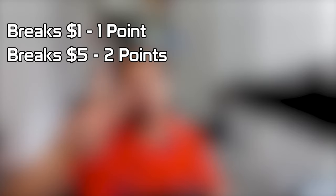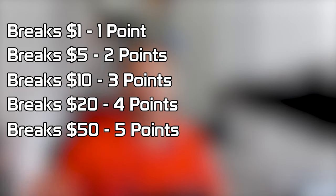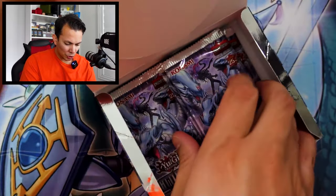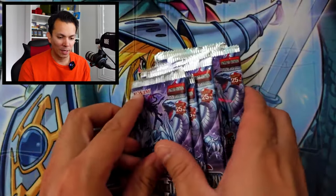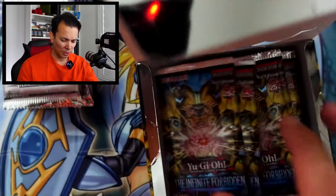For those who watched the previous versus, the point system is as follows: breaking $1 is one point, breaking $5 is two points, $20 is four points, $50 is five points, and the coveted six-pointer is breaking $100 or more. We have quite a few cards that break that $100 mark. Both boxes have 12 packs each — the difference is Battles of Legends has five cards per pack while Infinite Forbidden has nine, though some are commons.